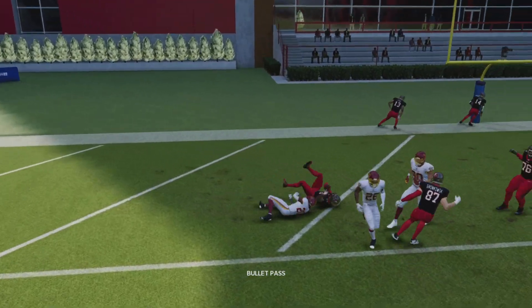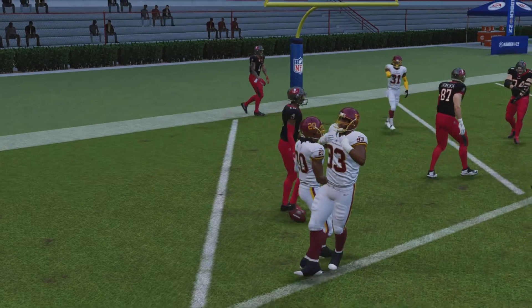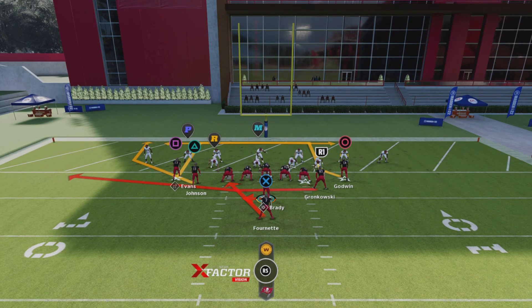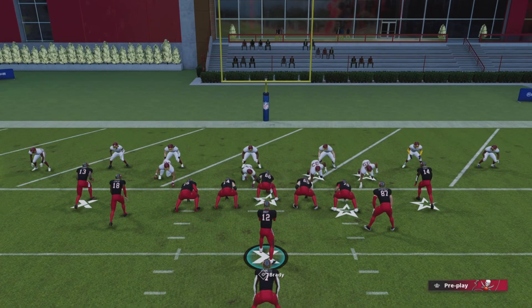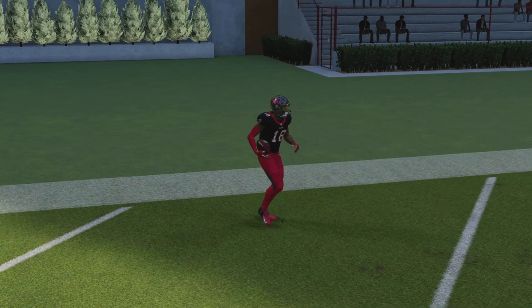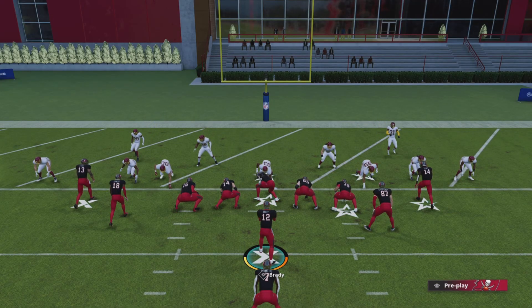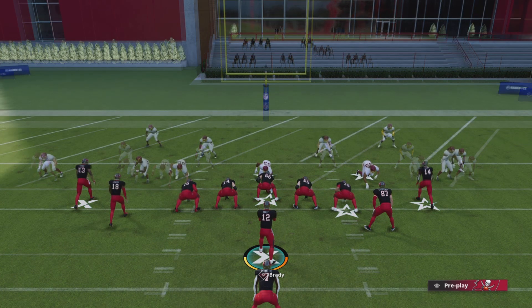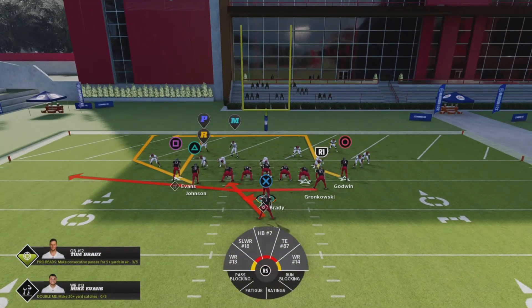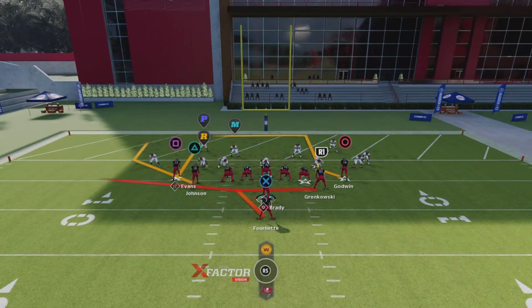No matter what it looks like, it's gonna result in a touchdown no matter what. Let me show y'all one more time and then we can back up a little bit. Call hut — just go ahead and throw that in there, that's gonna be a laser every single time. Let's go ahead and back ourselves up. I'm moving the ball back to about the three yard line, and here's where this play kind of works best.